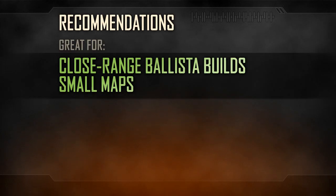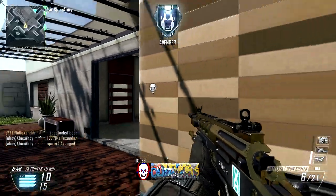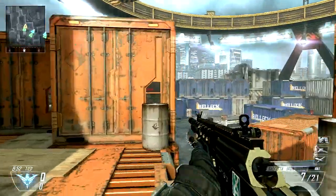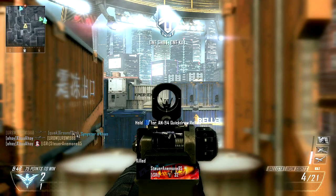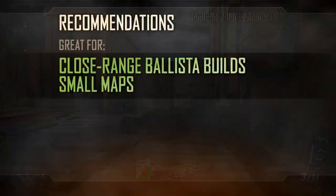The Iron Sight is a unique attachment that opens up an entirely new style of play with the Ballista. It performs in a similar manner to the KSG, with infinite range, but slower handling and smaller one-hit kill area. The broader field of view while aiming, and slightly faster aim time, combine to make a weapon that performs more effectively in closer quarters, making the Iron Sight a good choice for smaller maps.